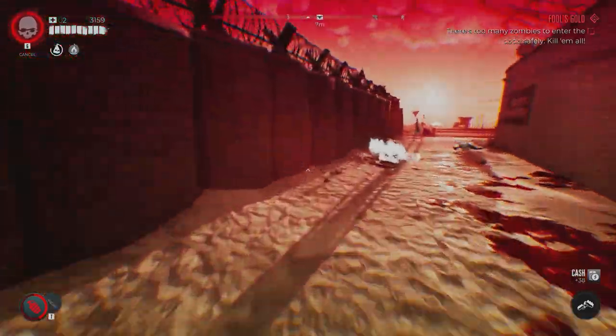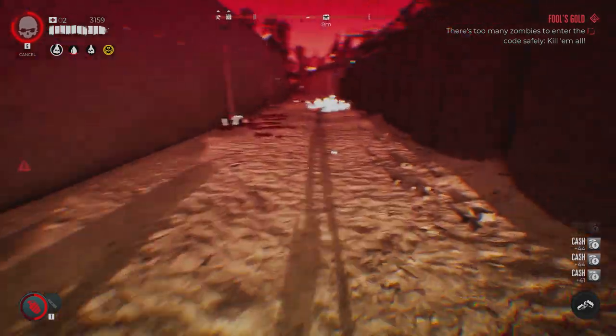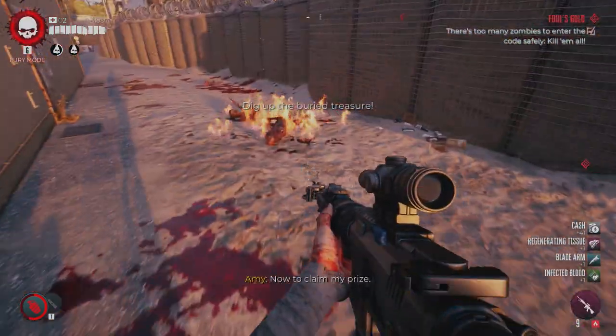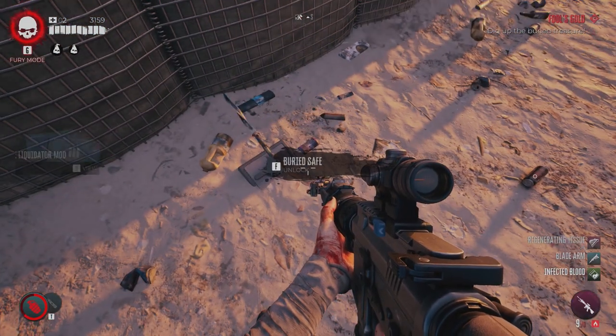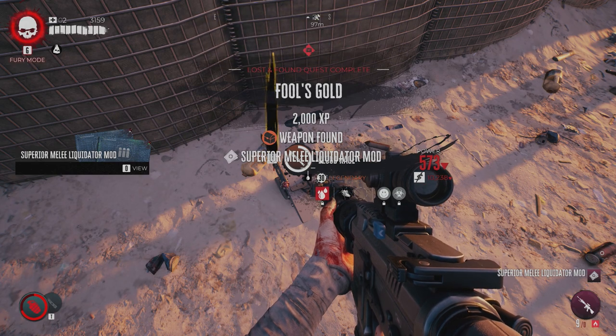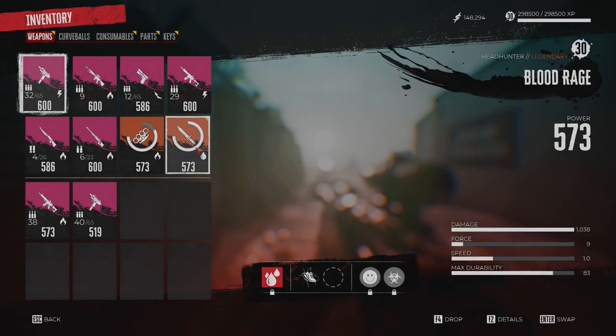Blood Rage has a lot of cool effects. This weapon is a legendary knife that gets locked in with the superior melee Puncturator mod, which allows it to have a major damage boost and deal bleed damage. It also comes locked in with Infectious, which means hitting a zombie causes additional bleed damage to it and makes nearby zombies start bleeding too.